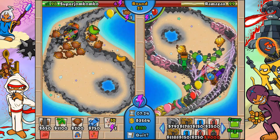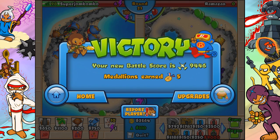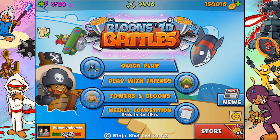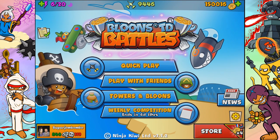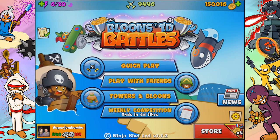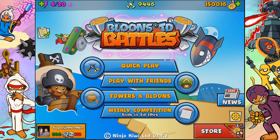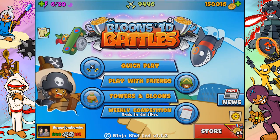We've got a bunch of money here - super monkey fan club, and that opponent was pretty much no match for us. Overall, I give the cannon an 8 out of 10. Even though it doesn't have camo detection, the things it's meant for it's really good at - it's really good against MOABs and really good against grouped balloons when you get the right upgrades. That's all I've got for you today. If you enjoyed the video, I'd appreciate a like. Thanks for watching - have a super duper delicious day!